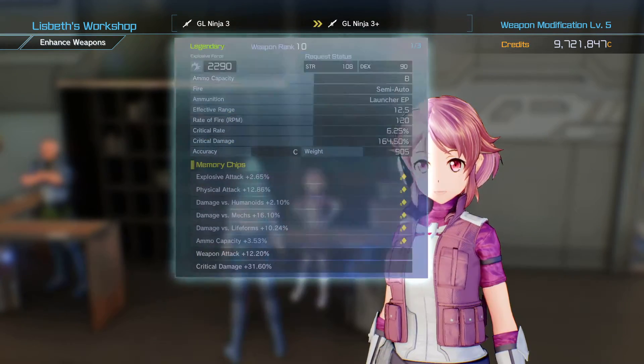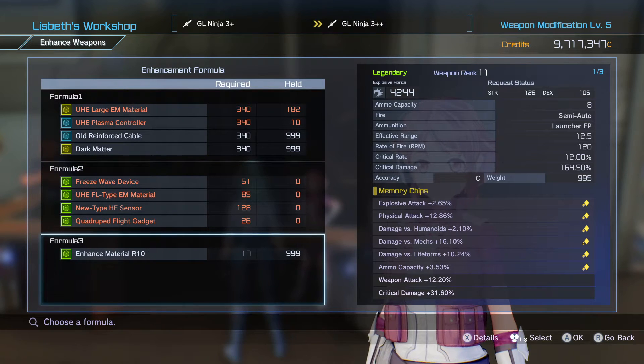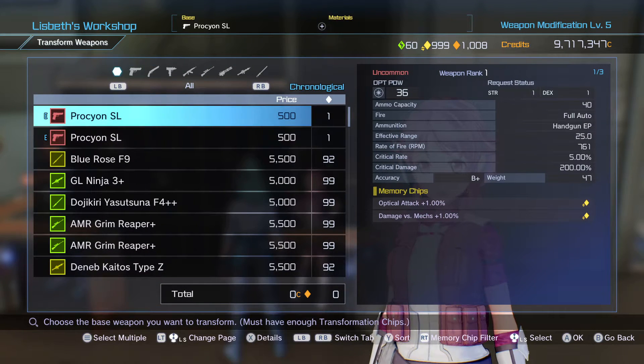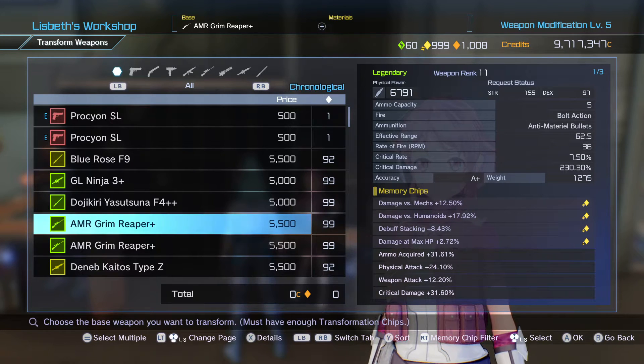I'll just upgrade that. The same material I just used is still there — same gun to gun. You guys got an idea of what it is. You can duplicate your weapons' chips and then put them on to your other weapons as well.